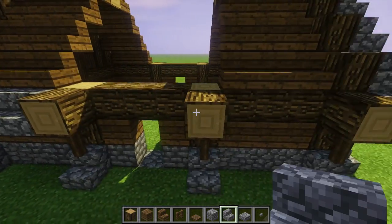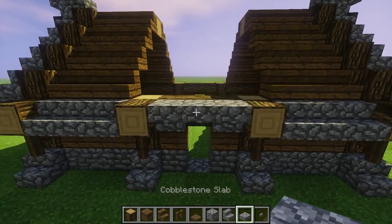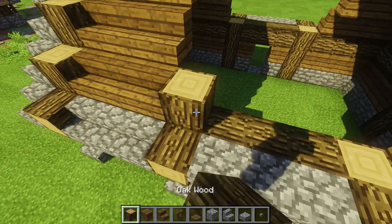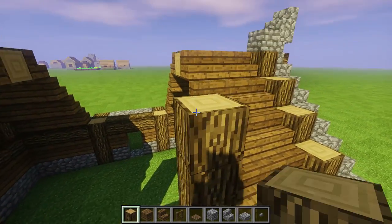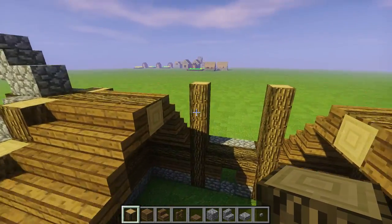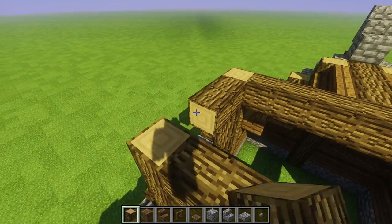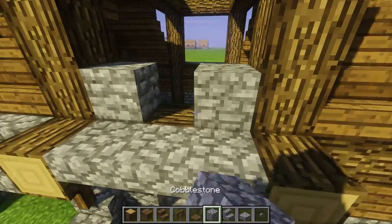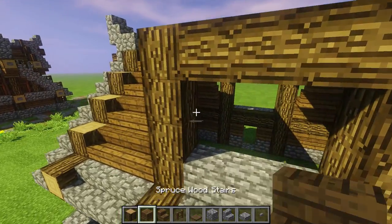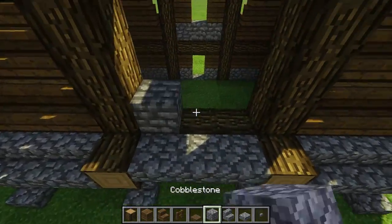Next up put stair going down, stair going down. On this one stair going up, stair going up, and a slab right there. Doing it on the other side — upside down, upside down, and then a slab. Now grab this log and go up one, two, three, and four — do that on both sides. Now cross beam this way, and cross it right here as well — isn't that lovely? On these run that same pattern we did on this side. Then double up the spruce, and boom boom boom with all the cobbles.